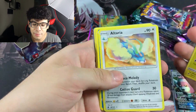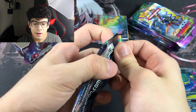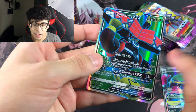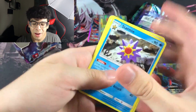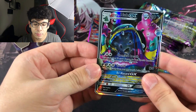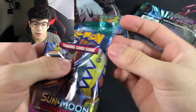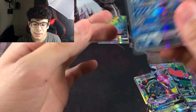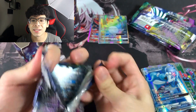Continuing through packs — we keep getting Psychic Memory and hitting full arts and secret rares. We got an Alolan Muk full art, then a Tapu Bulu full art. We want Tapu Lele, not Tapu Bulu or Tapu Koko. Another pack barely peeled open. We pulled a Primarina GX full art from Sun and Moon base set — not even Guardians Rising.